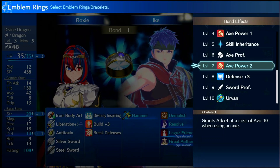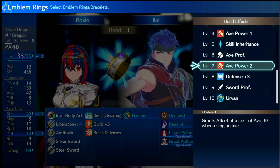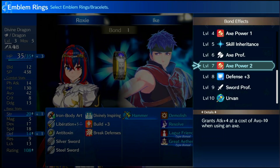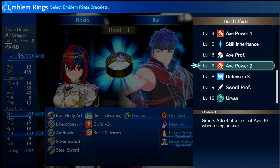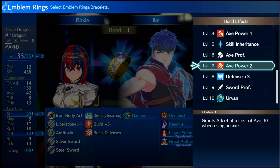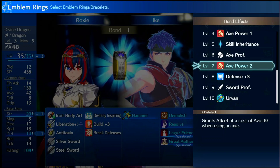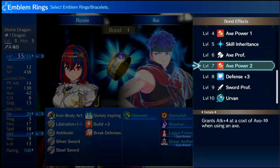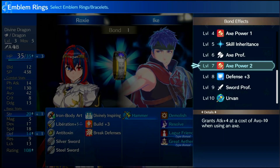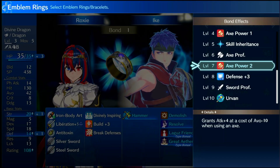At level 13 he comes with Wrath. At the start of combat, for every point of HP he has lost, he gives you one point of crit, up to a maximum of 30. That's really good — units like Panette or Linden that get crit skills from their personal skills make really good use of Wrath. I'm using Linden right now and he's killing everything with it.